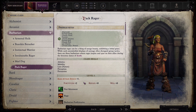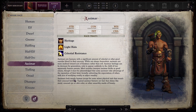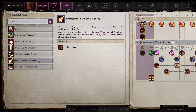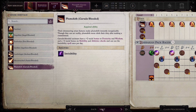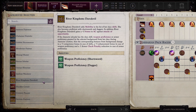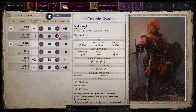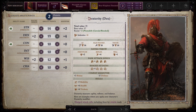Since they're a dex class, you don't want them to get caught flat-footed. So I think it's worthwhile to put two points into the old Pack Rager. We're going to make them an aasimar because we want wings later. This is going to be a really high AC class — we're relying on everybody else to do a lot of the damage.